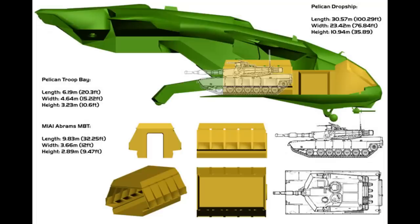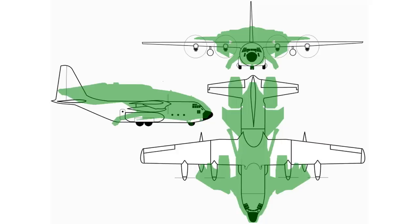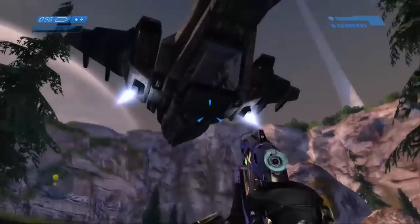This also means that the troop bay of the Pelican could genuinely fit an M1A1 Abrams main battle tank. The weight is likely a consequence of the engines and the armour plating to the Pelican's hull — just put that into perspective for a minute. Although it doesn't look like that in-game, the Pelican is the same size as a C-130 Hercules and can fit an Abrams tank in the troop bay.